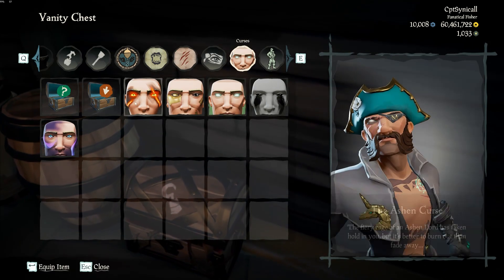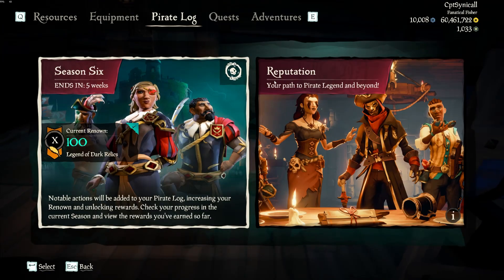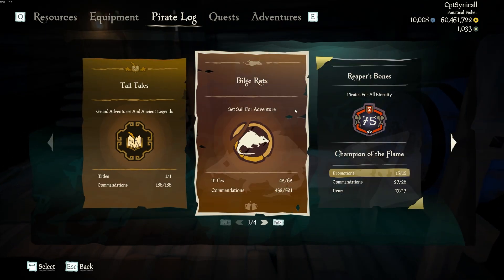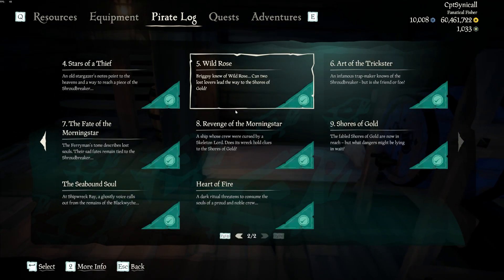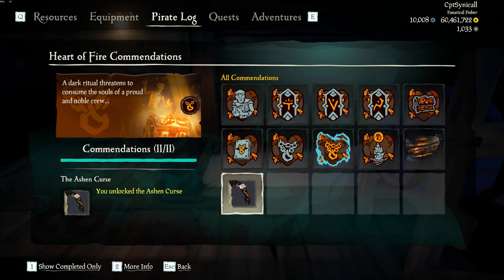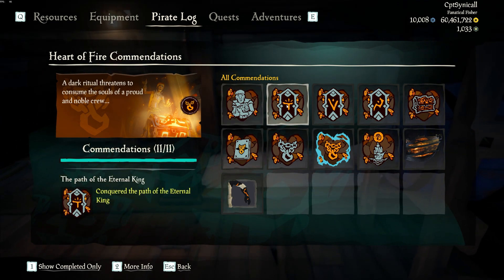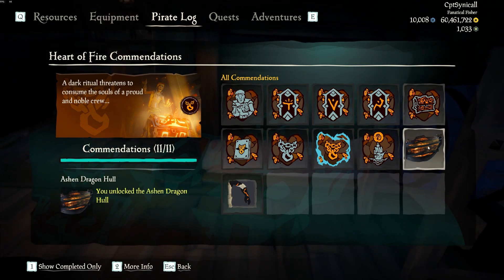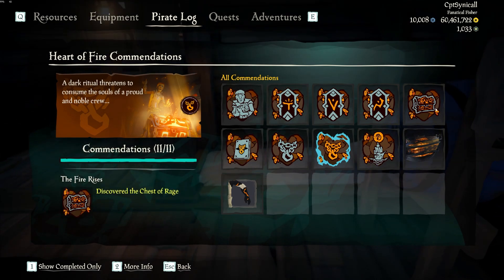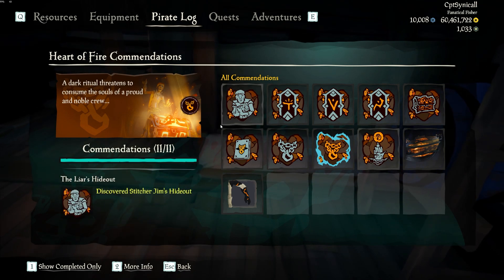Going from the start to the end: the Ashen Curse. The Ashen Curse is unlockable through completing a tall tale. Go into your tall tales and look for one called the Heart of Fire — you can see the Ashen Curse there. It's unlocked once you have completed every single one of these commendations, so you have to find all of the journals, which are in three different paths, and complete everything else here.